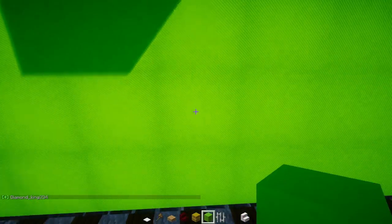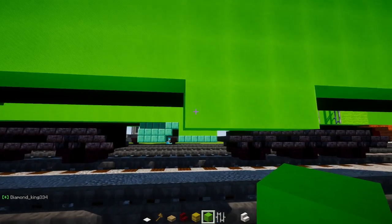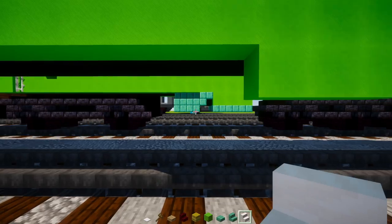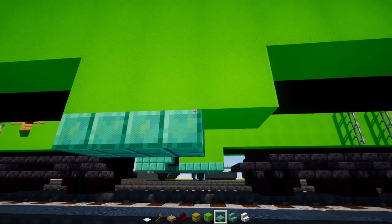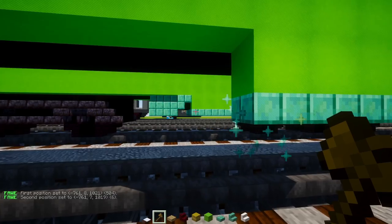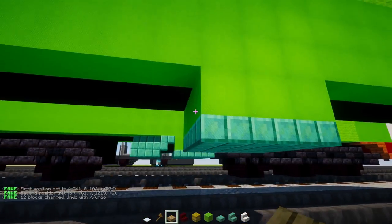Right where the glass pane is, go down and add three lime concretes. Underneath, add an oxidized cut copper slab three blocks long, and extend this all the way to the middle.